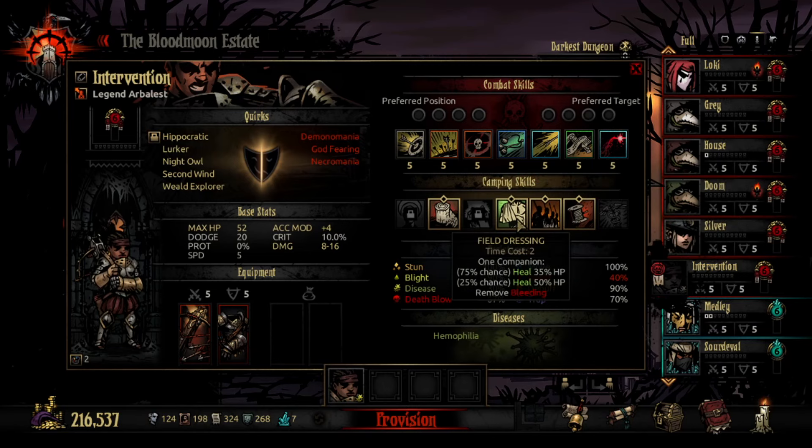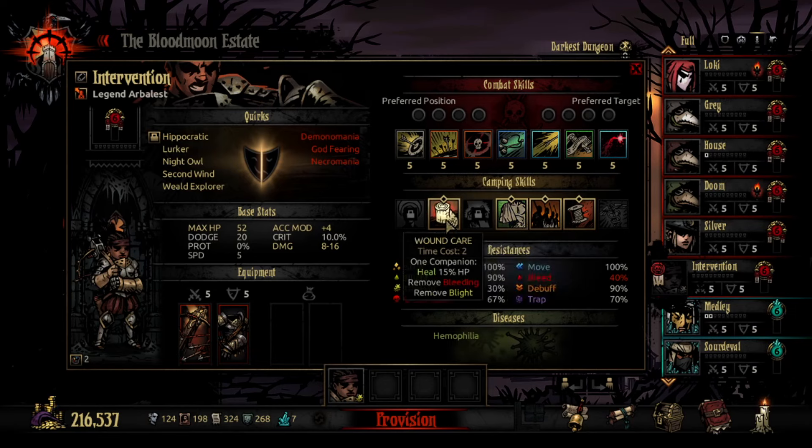Now for camp skills. Field Dressing is interesting — I wish the first heal's 35% was guaranteed, but it's not. You can actually miss both rolls and heal for zero, which is pretty bad. You can also hit both rolls and heal for 85%, so there's variance. It always removes bleeding, but if you need to get rid of bleeding, why not just use Wound Care?